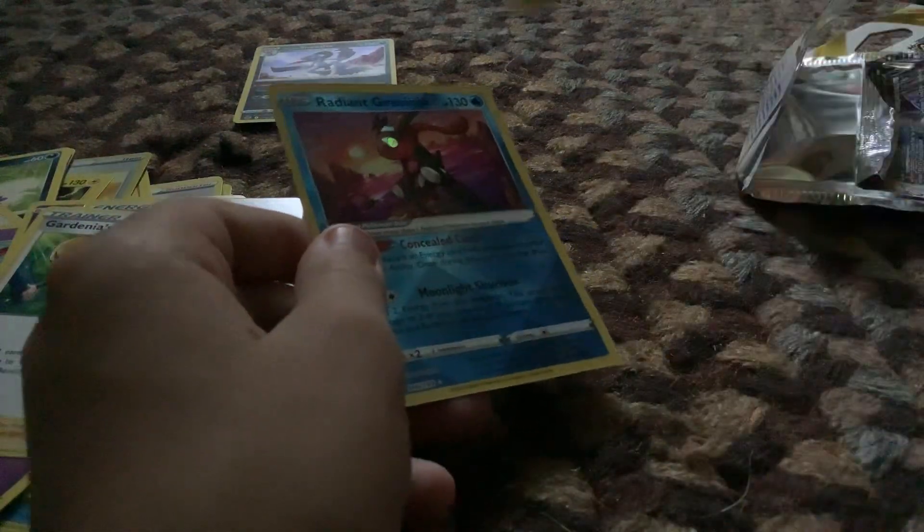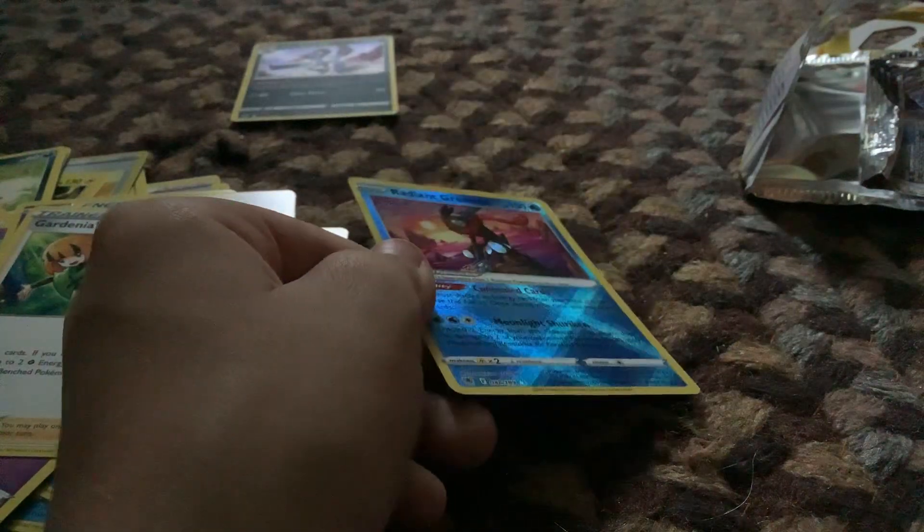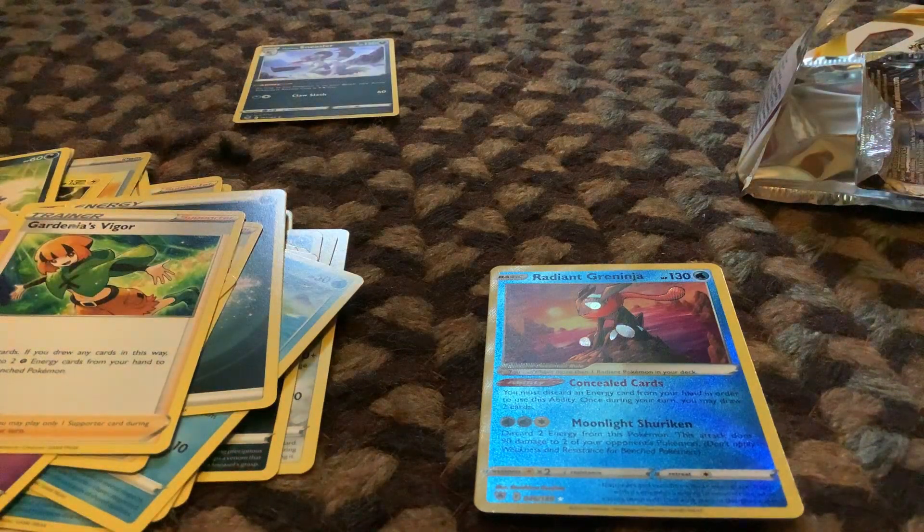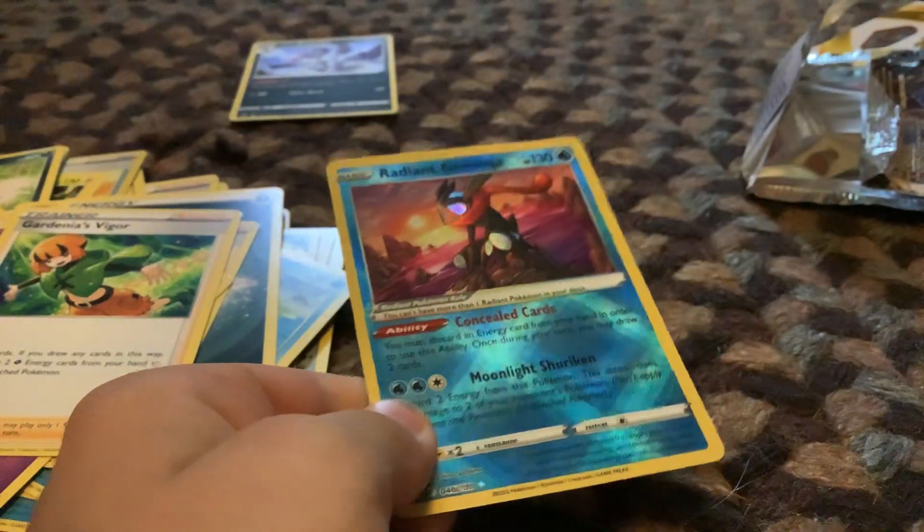Non-hollow Rapid Dash — yo, we got a Radiant collection! Hold up, let me turn my light on so you can see better. Radiant Greninja!